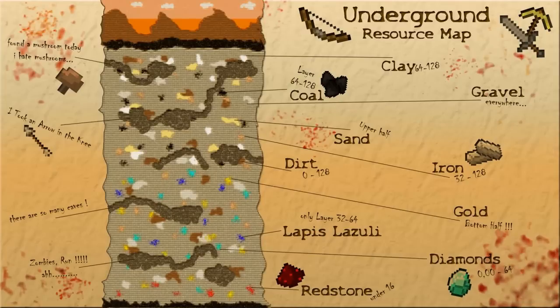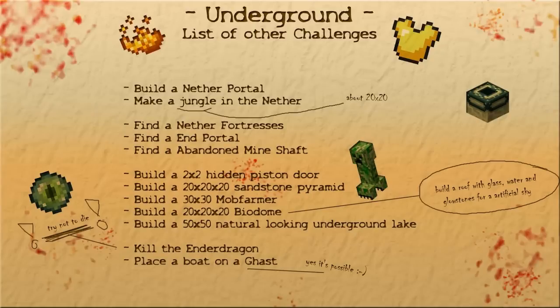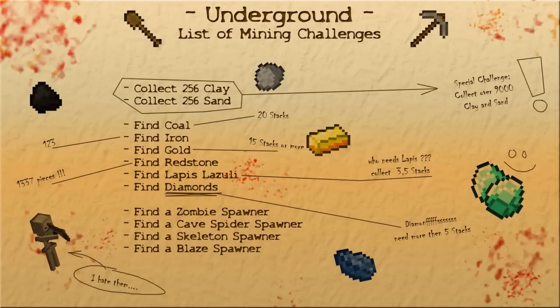Some of the challenges: build a nether portal, make a jungle in the nether — 20 by 20 — build a 2 by 2 hidden piston door, a 20 by 20 by 20 sandstone pyramid, a mob farmer, a biodome, kill the ender dragon, place a boat on a ghast, and find coal, iron, gold, redstone, lapis, and diamonds with specific numbers for each.